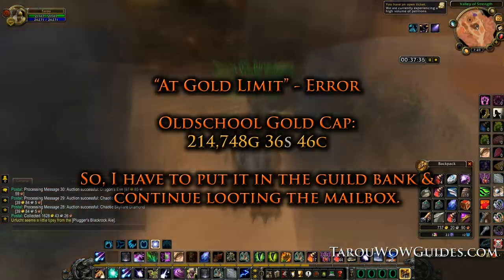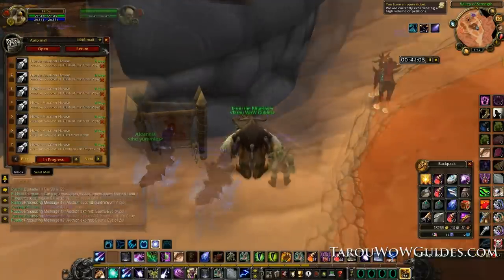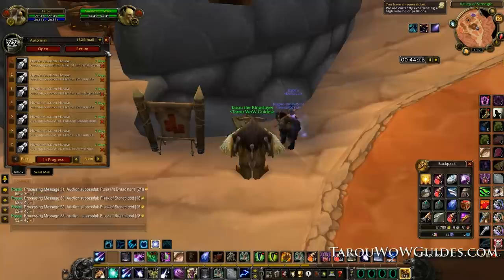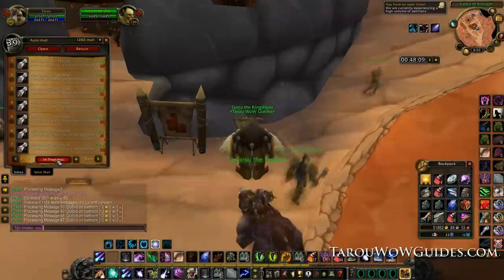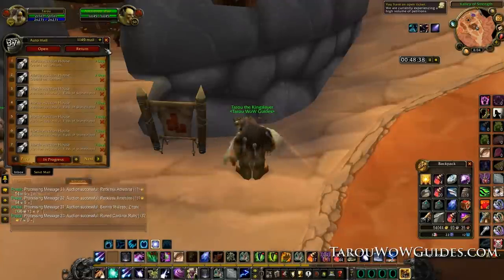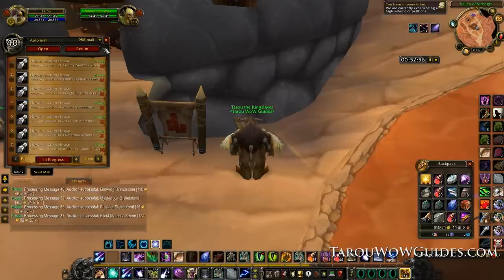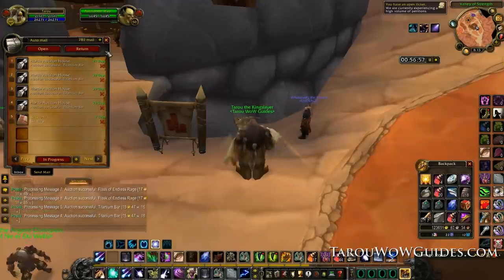I even made stuff from other professions like blacksmithing and leatherworking. I just bought the mats, asked in trade who could make what I wanted, tipped them, and sold the item on the Auction House for some nice profit. I even dabbled in some rep items when Zul'Gurub was being removed — which is cool, it's coming back in 4.1 along with those nice mounts. Sometimes I even sold mats I had bought a few days prior or from farmers. That's why you may see me looting gold from Lichbloom — I bought it cheap and realized it was more profitable to resell it instead of making it into flasks.